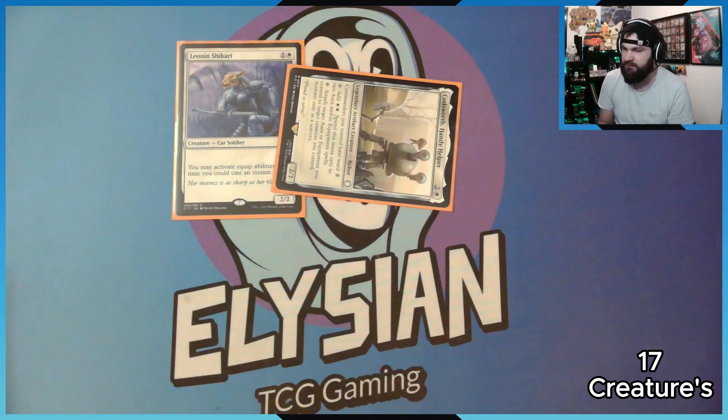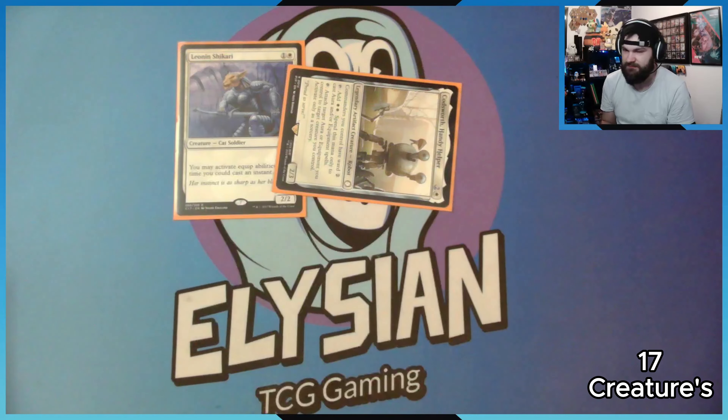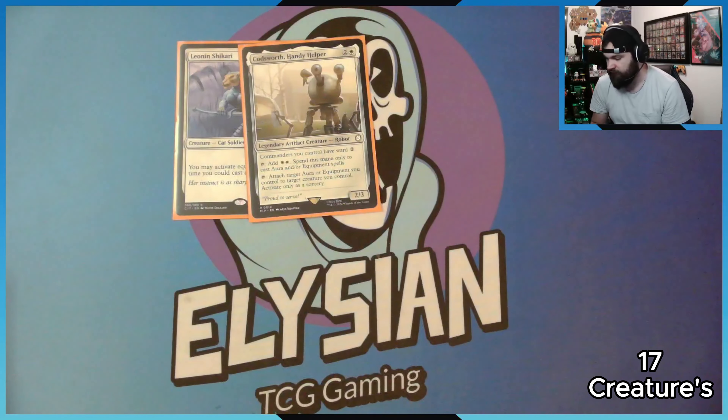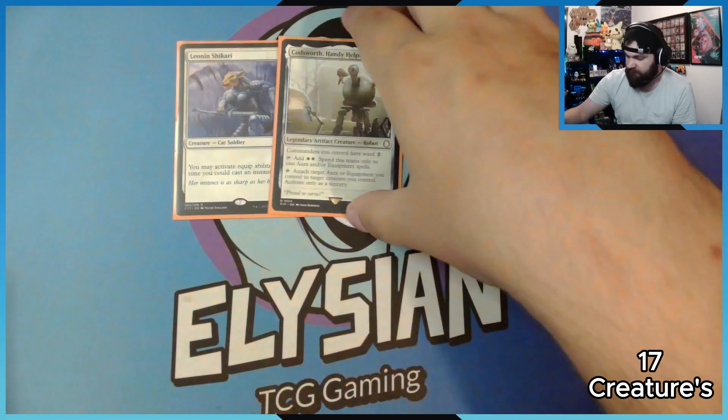Cossworth — I love Cossworth, he's so good. He gives commanders you control Ward 2. You can tap him to add two white mana, but that can only be used to cast artifacts and equipment spells. Or you can tap him to attach a target artifact or equipment you control to a target creature you control. Say Sword of Feast and Famine is attached to that creature — you can tap him to move it to another creature instead. Unfortunately that can only be used as a sorcery, but that's okay.